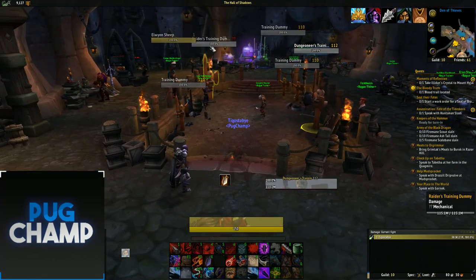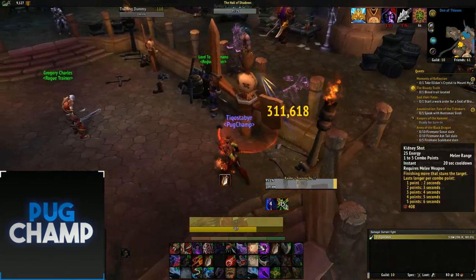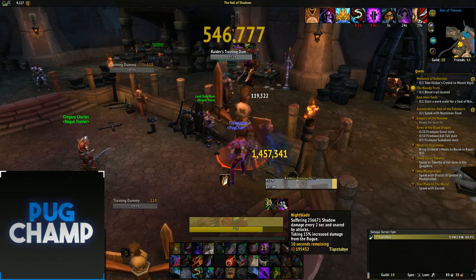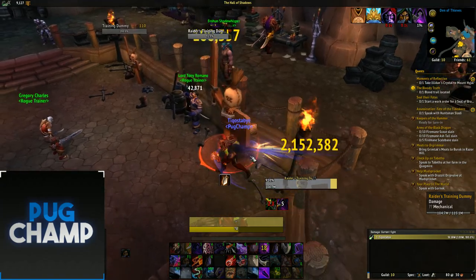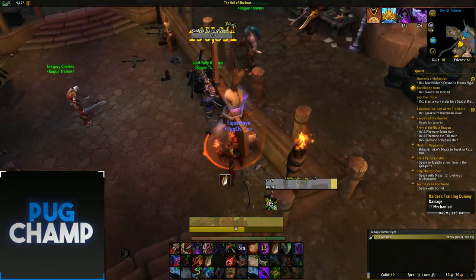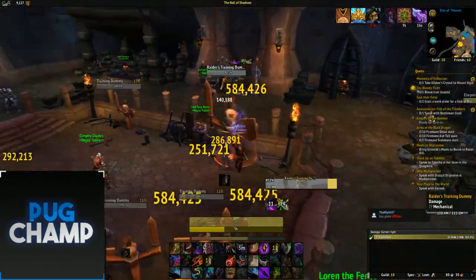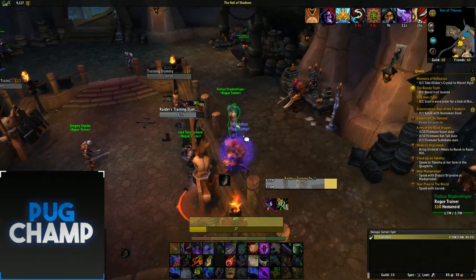For your opener, use Shadow Strike to build up to five combo points, then use Symbols of Death to boost DPS. Apply Nightblade — which increases damage dealt to the target — and when Backstabbing always hit from behind. Use Eviscerate, then Shadow Blades to increase Shadow point regeneration, then Death from Above. Keep using Shadow Dance on cooldown with Shadow Strike and try to use Shadow Strike as much as possible.